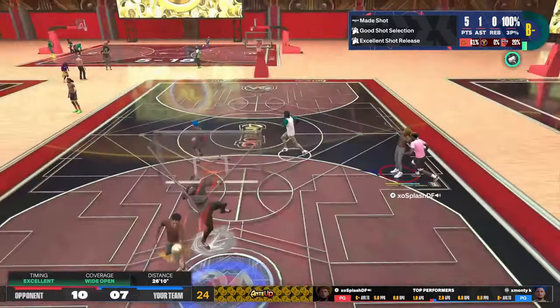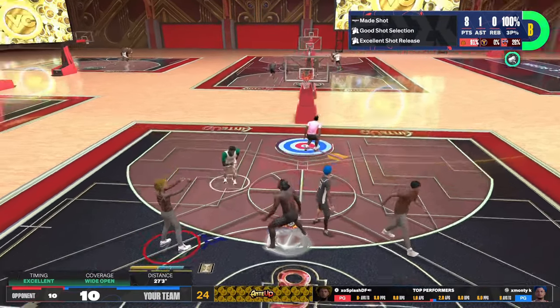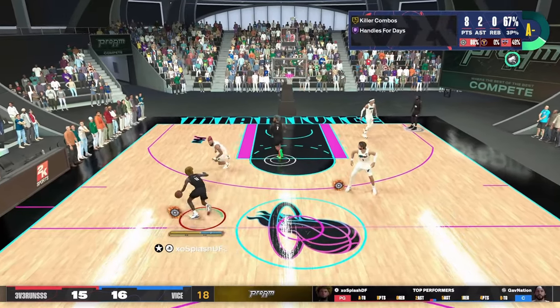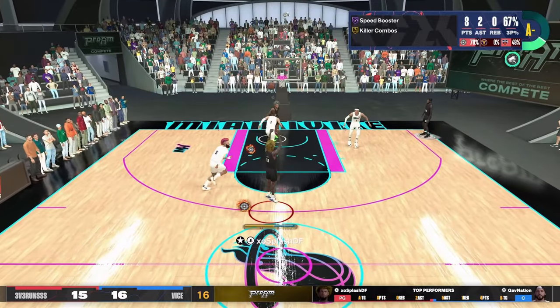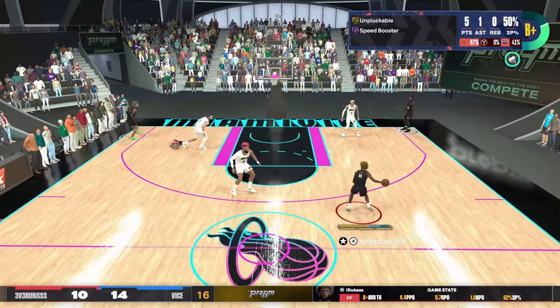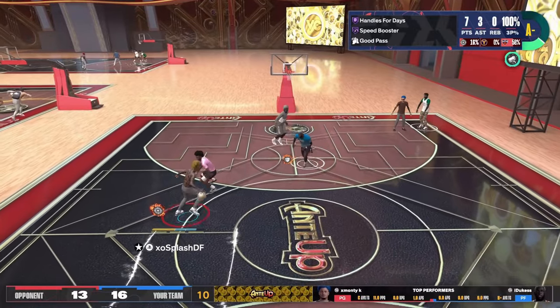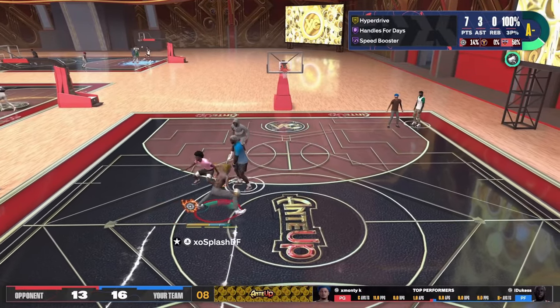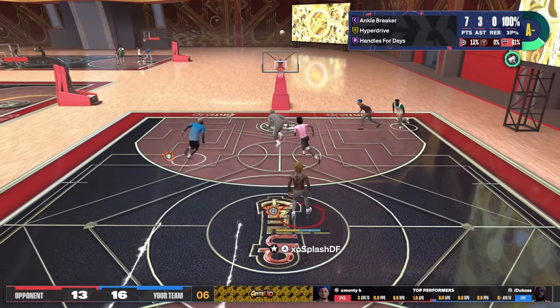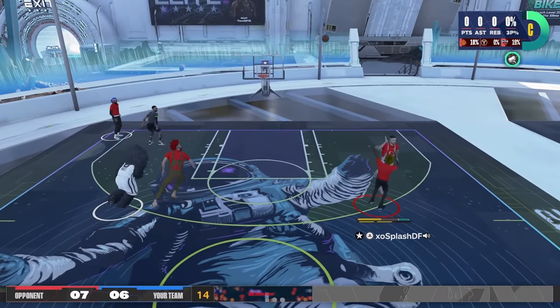Before I switched to Malcolm Brogdon, this was definitely my jump shot and I liked it a lot. But after 2K patched the jump shots and changed all the jump shot times, I moved to a more consistent jump shot. I use release visual cue with this one. Also, Stephen Curry doesn't get your feet off the ground as much, so you can't really shoot over your defender — that's a pro I see in Malcolm Brogdon over Stephen Curry.